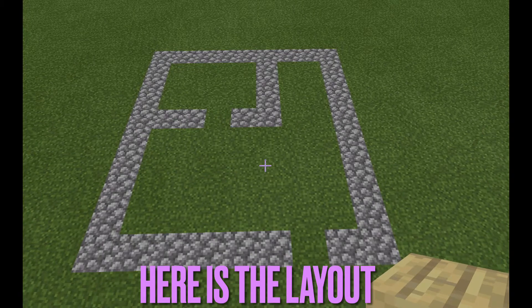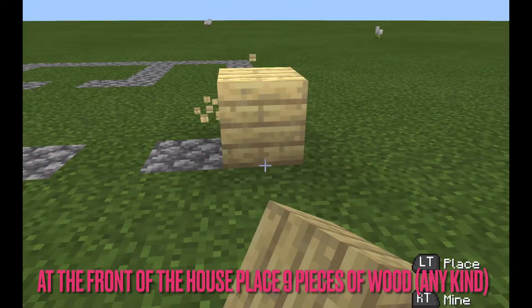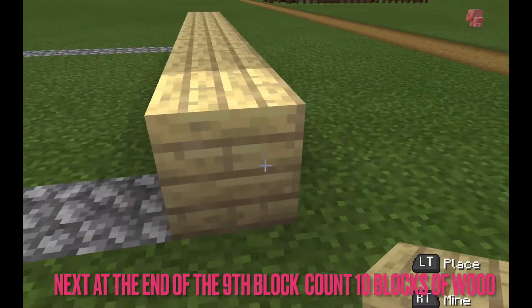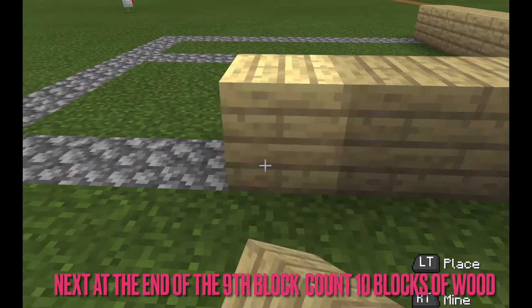Okay, so here's the layout. It's a 9 by 10 from the house, and the back of the house is 9. Both sides are 10. Now counting from this block, it's 10 all the way down, just letting you guys know.